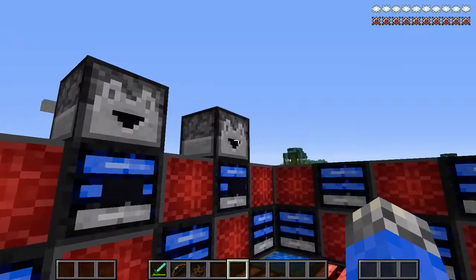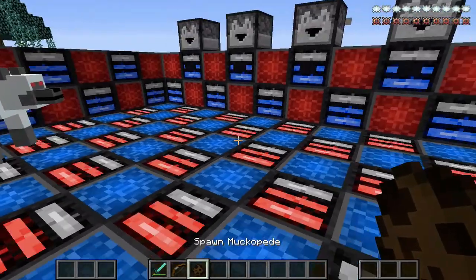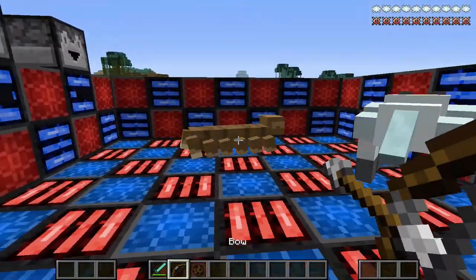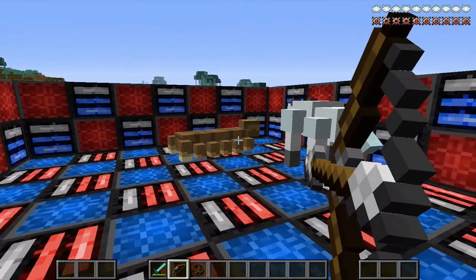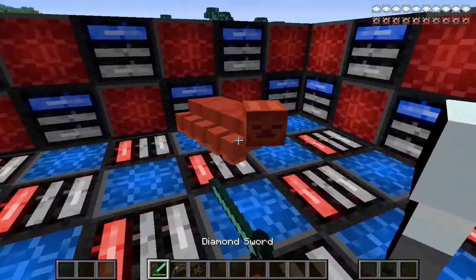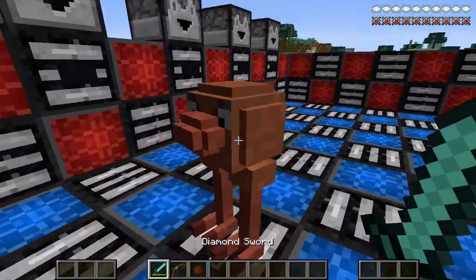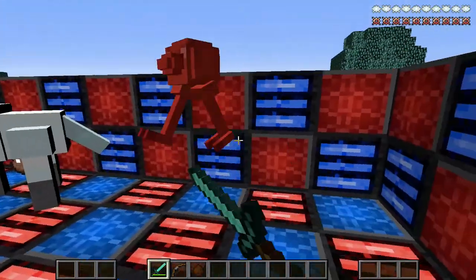Okay, this one is the Muckapede. I believe it spawns in the swamp — I mean, how wouldn't it? Look at it. It's pretty gross. And then there's the Charger, which spawns in the mountain biome. Let's get rid of that.